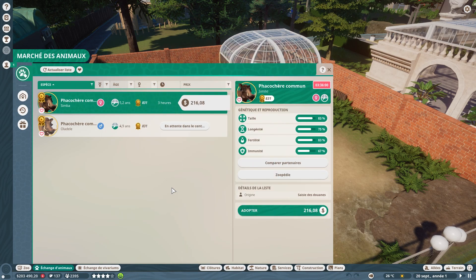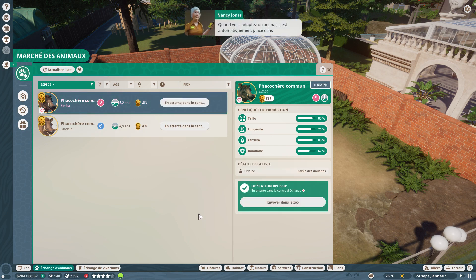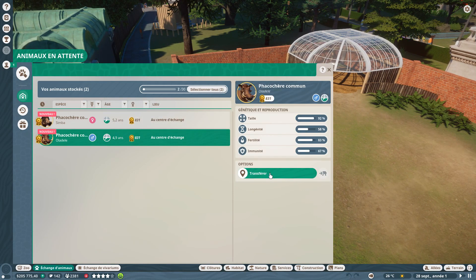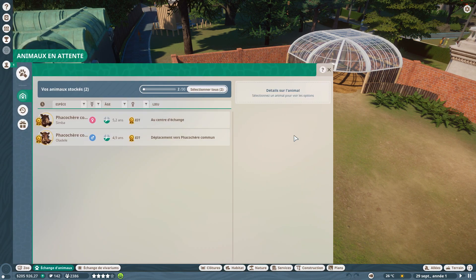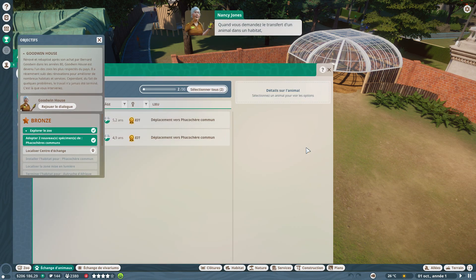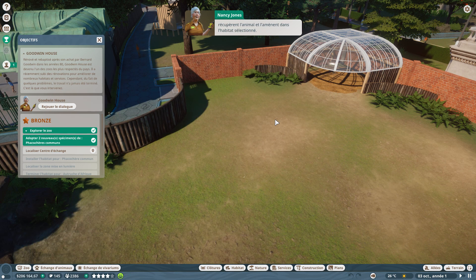On va aller acheter le deuxième phacochère. Quand vous adoptez un animal, il est automatiquement placé dans Animaux en attente, où il reste jusqu'à ce que vous le transfériez dans son habitat. C'est ce que nous allons faire maintenant : déplacer ces animaux dans leur nouvelle demeure.